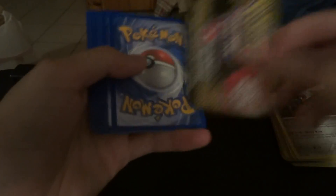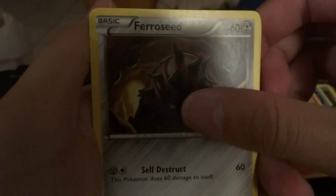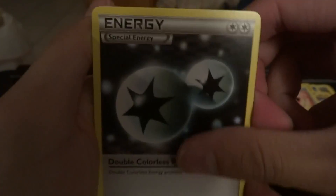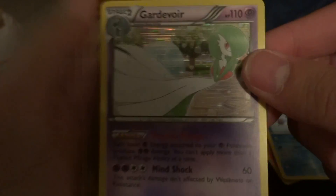Alright, Next Destinies — the last one. Hope we get something good. Vanillite, Darumaka, Grimer, Growlithe, Ferroseed, Luxio, Jigglypuff, a Special Energy Double Colorless, a Regular Rare, a Reverse Starmie, and oh — a Holographic Gardevoir! That's nice, got a holo!